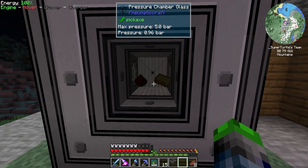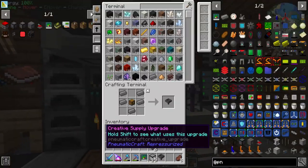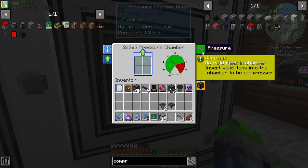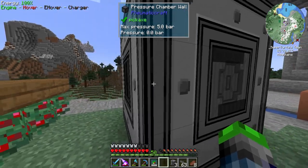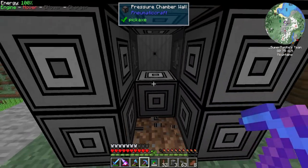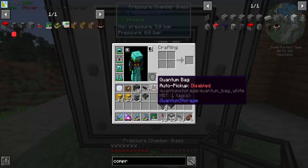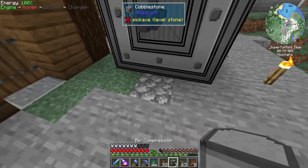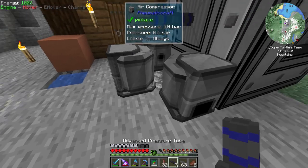It released a bunch of pressure to do that, so we need to get another compressor going. There's a button in the GUI to allow export of all items. We did export out the wrong way — that's my bad, I didn't know it was directional. But now we have the things we need. Let's patch this back up and start generating pressure again. Just a slight hiccup — don't worry, be happy.